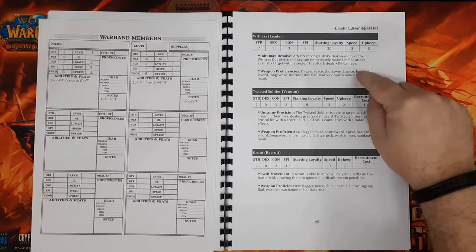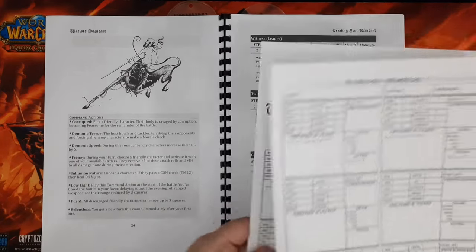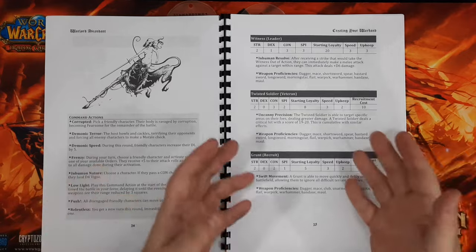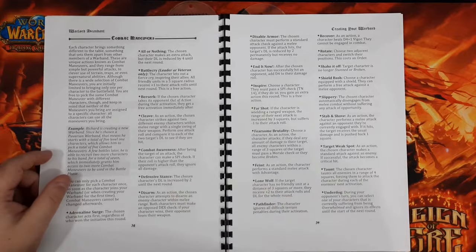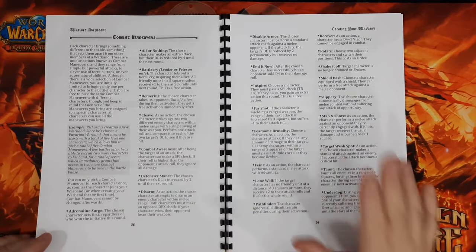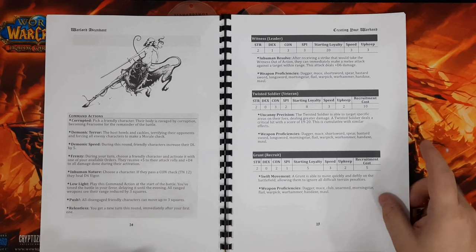Each troop type has a list of weapon proficiencies — the weapons they can use. Command actions we'll be selecting later when we actually start the battle, no need to write those down yet. For combat maneuvers, these are things where troops bring past knowledge or abilities with a weapon to the warband, teaching everybody. Every member of your warband can use the maneuvers you select, and once you've picked them you can't change them. When you recruit new members, they bring an additional maneuver to the group.